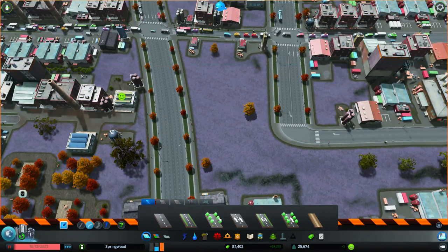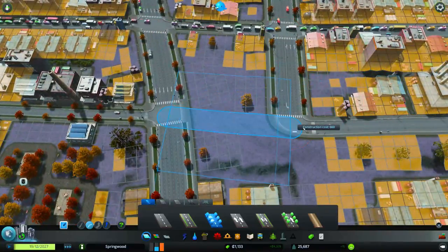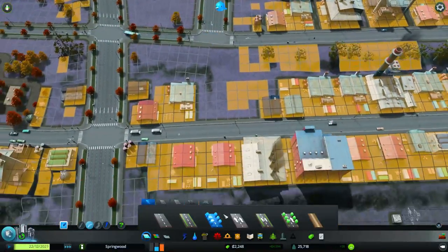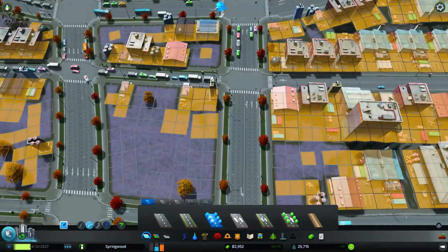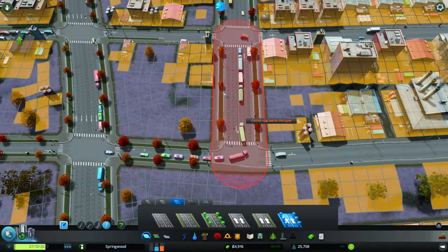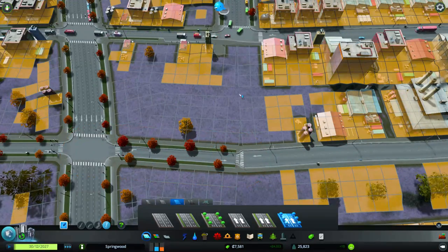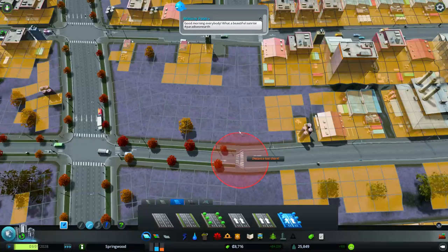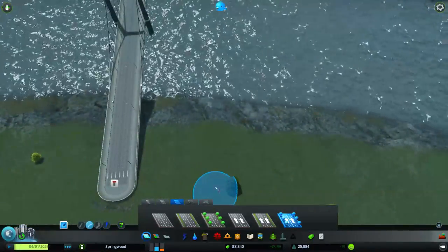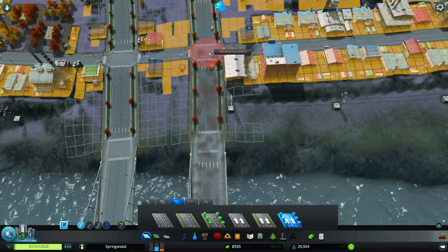I can't connect that yet. Not enough money - ah I see. I'll wait till I have enough money, and then I'll build a companion to this bridge. This is a six-lane road still. I'll have to change that a bit. I'll double-check everything to make sure all the lines are going the right way. I can't upgrade that - at least I get a refund for that.